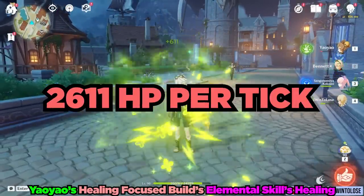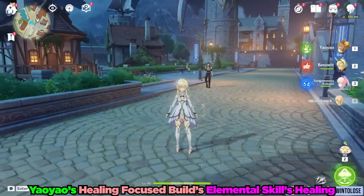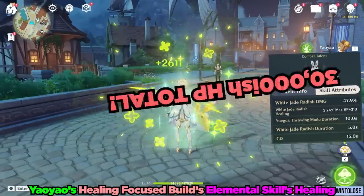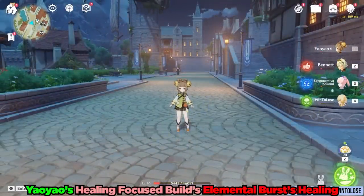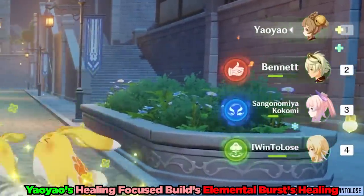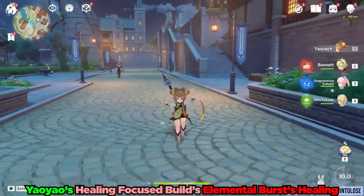With the healing build, she achieves 2,611 healing per radish along with 611 HP per healing DoT tick. This means that just her elemental skill at level 8 can heal around 30,000 HP — you certainly won't be lacking in healing with this build. Another really important detail: her elemental burst heals the whole party, and you can even grab stray radishes on the ground for additional healing.